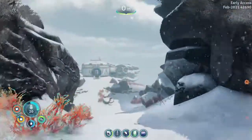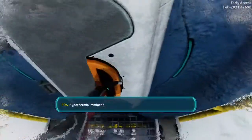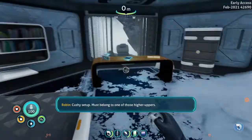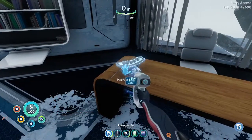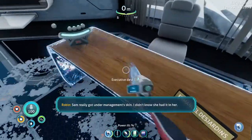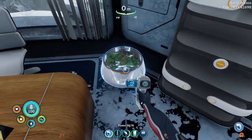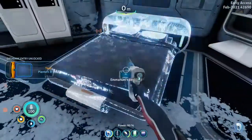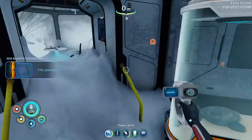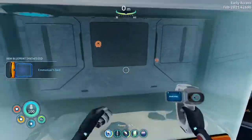This is gonna be close. I haven't gone on this one yet actually. There we go — this setup must belong to one of those higher-uppers. And then you need to look at it — management skin, you need that. Executive desk.